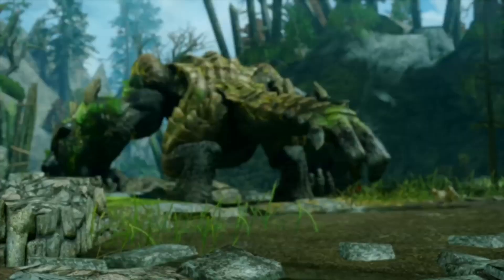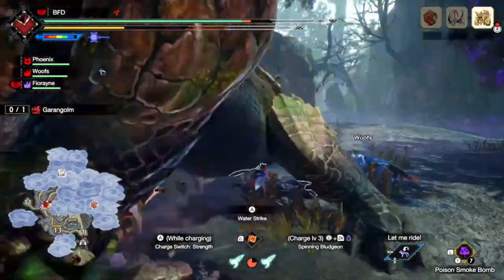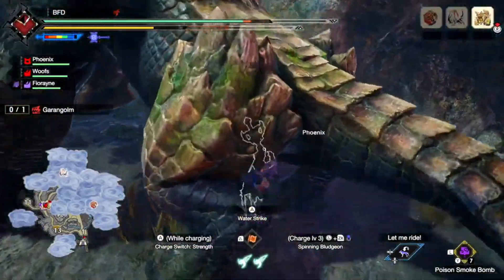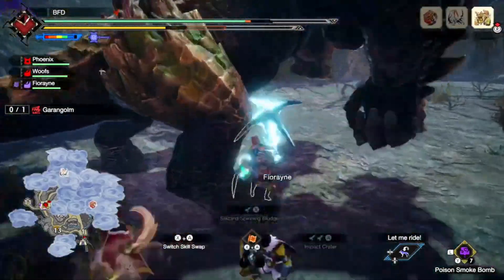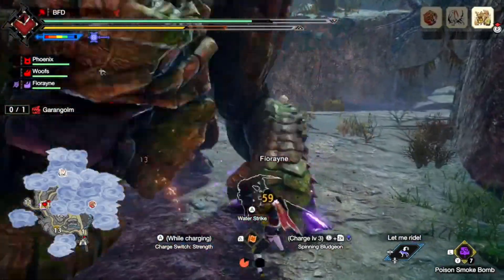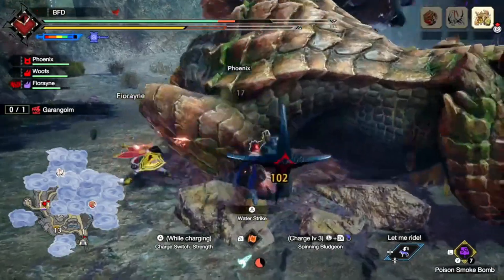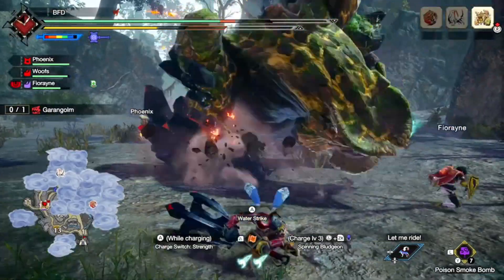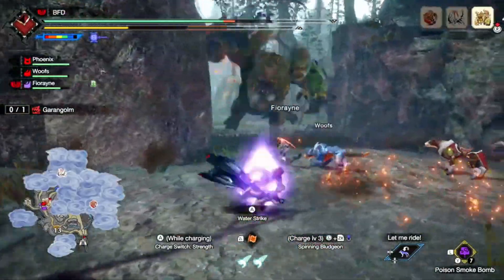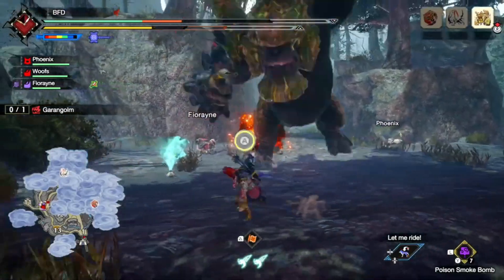Out of the three monsters based on classic horror archetypes — like Dracula, the mummy, and Frankenstein — the Garangome is the one that utilises its theme a little bit too weakly in my opinion. The Garangome is based off Frankenstein, which is a cool concept. It does use multiple different things to coat its body — magma on one hand, water and moss on the other — to utilise and create different elements or combine them. But the Garangome's theme overall, compared to the other two horror-themed monsters, is a lot weaker. Not saying it's bad, I just think it's weak in that aspect.